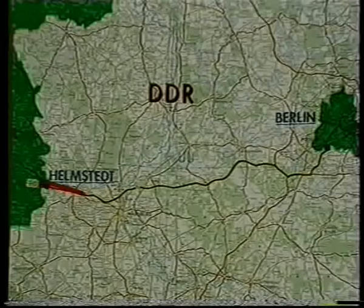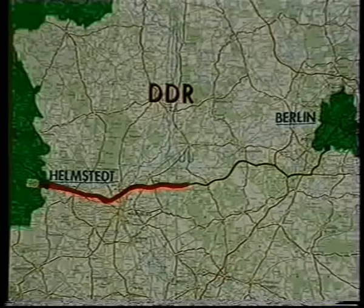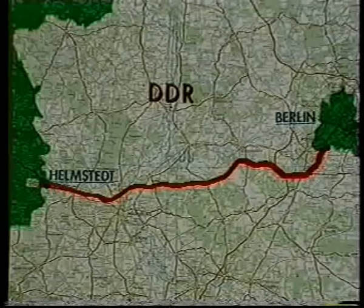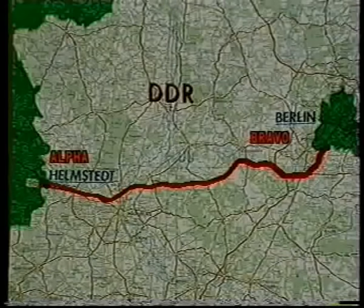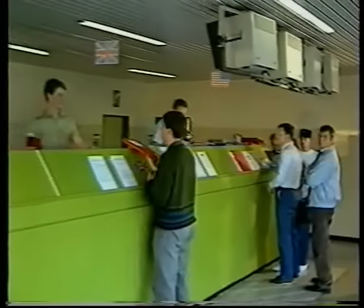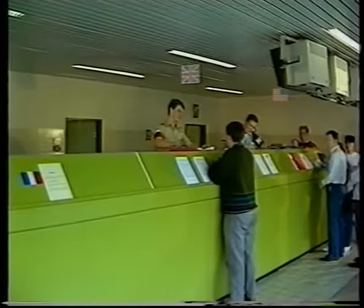You will travel along a 103-mile route through East Germany. This is the only road that the Allies may use to travel into West Berlin. At the start and finish of the journey all Allied travellers are subject to identity check by Soviet soldiers at Soviet checkpoint Alpha and Bravo. Before going to the Soviet checkpoint at one end and after leaving the Soviet checkpoint at the other end, you are required to stop at the appropriate Allied checkpoint, either Allied Alpha or Bravo.